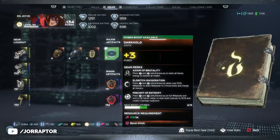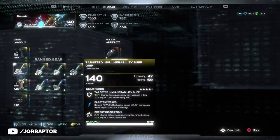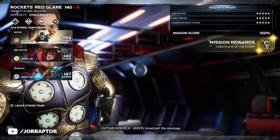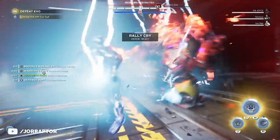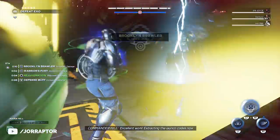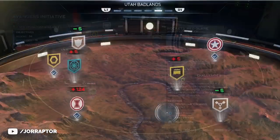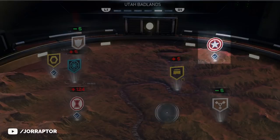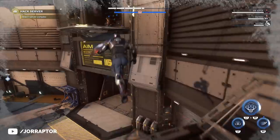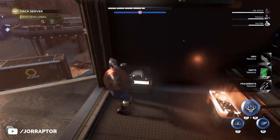The high rank priority mission will help you reach 150 because it has a one-time weekly reward of 50 upgrade modules, polycaron, and a powerful legendary — so totally do it each week before the new one appears. This week at the time of recording it's Rocket's Red Glare, the Captain America iconic mission. You'll see the priority mission as the chest icon, and the regular iconic mission will still be available alongside it.